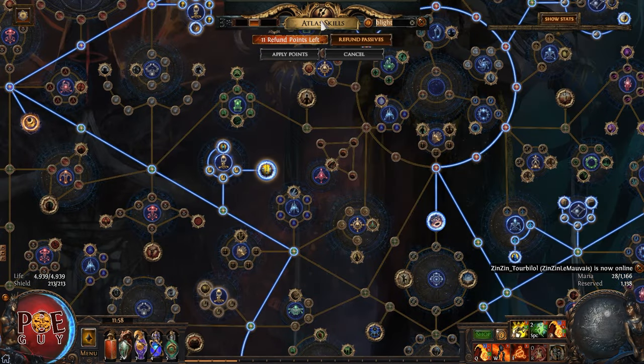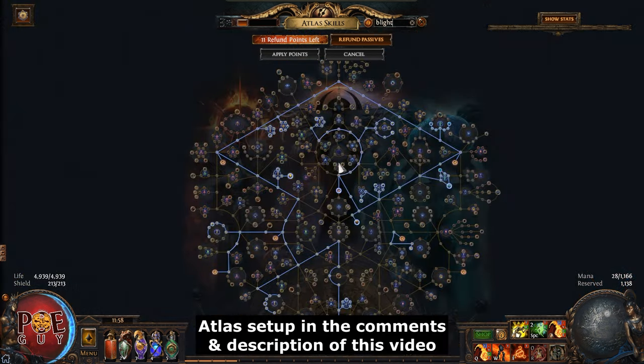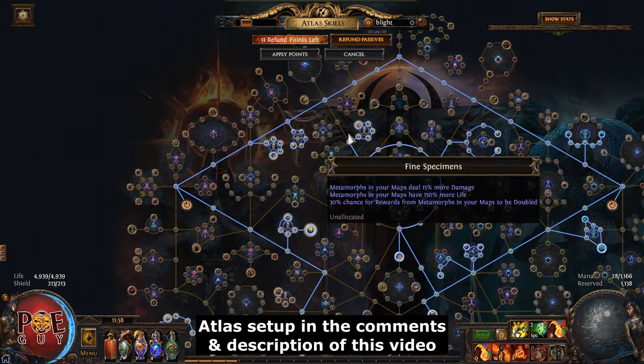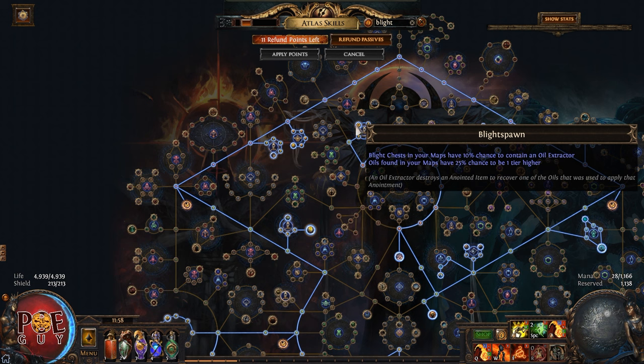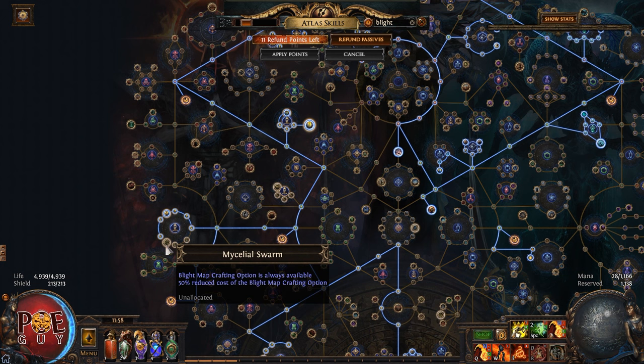First of all, if you are a noob — most of my viewers are noobs, I'm kidding — you look here at Blight nodes and they will start to shine. You take most of them; some of them you don't need. For example, you don't want the Blight map crafting option. It sucks. You don't want your maps to have Blight because we are using special scarabs and I will explain you why.